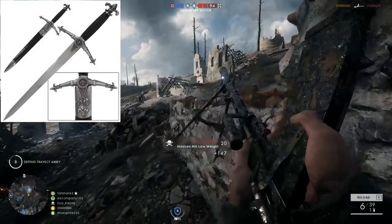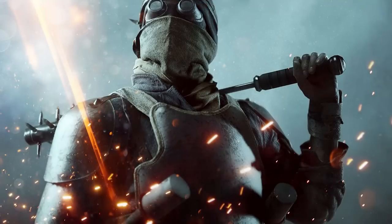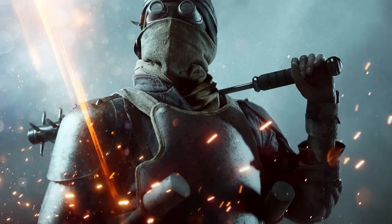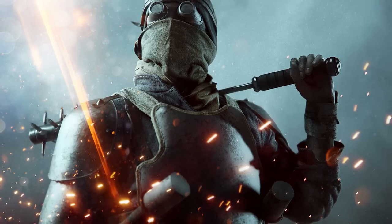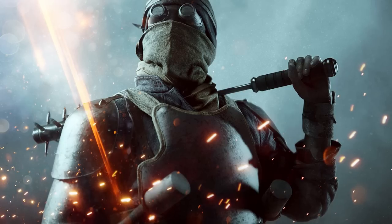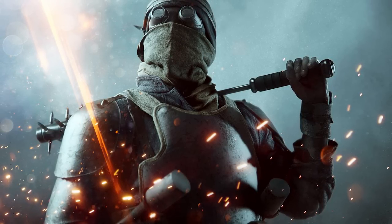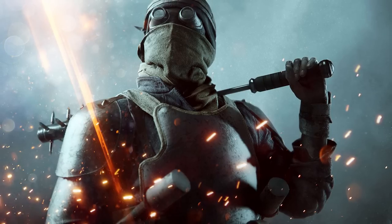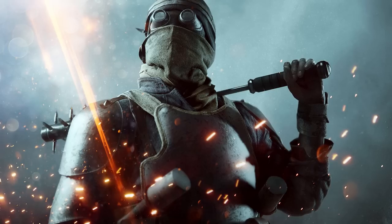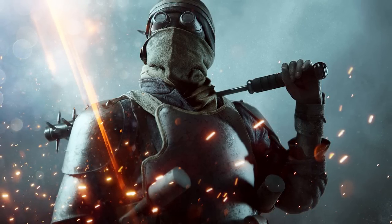I'm excited to see what the Trench Flare ultimately ends up being — if it's super embossed or engraved or fancy looking, that could be cool. We also got a new image of the Trench Raider elite class, and the club he's carrying over his shoulder is called the Raider Club. I'd guess it's probably going to be a one-hit takedown since he is an elite class, so keep your distance from this guy. We're also getting a look at his grenade arsenal — he'll have a whole bunch of grenades, possibly gas grenades, incendiary grenades, and more. I'm both excited and frightened to see this guy on the battlefield.